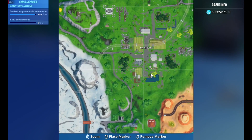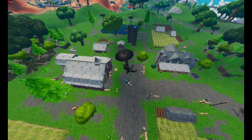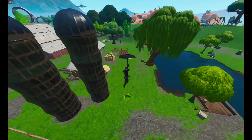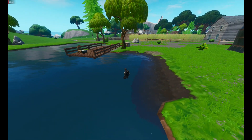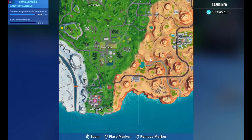The next location is at Fatal Fields. This is the exact location of the Unicorn Floaties there.